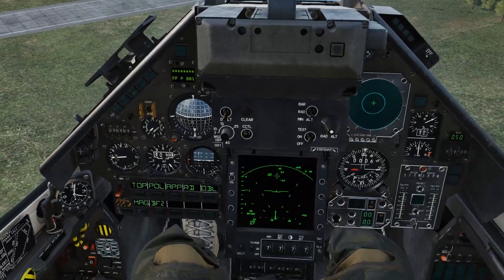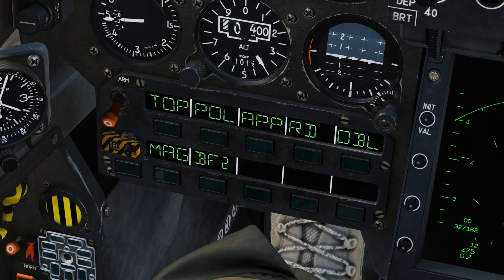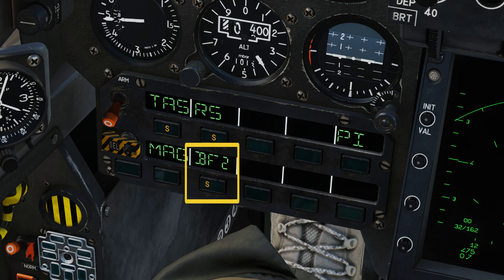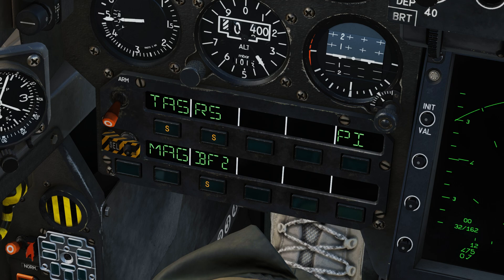Now we're going to go to the PCA panel and select BF, which is our high drag bomb. You'll notice that S appears, indicating that we've selected it. TAS and RS are now turned on automatically after selecting your bombs — these are two systems that gather data to give you accurate bombing solutions. TAS is the radar ranging the distance to the impact point, while RS uses the aircraft's radar altimeter to gain additional information for accurate bombing.